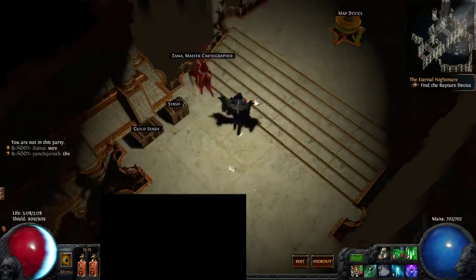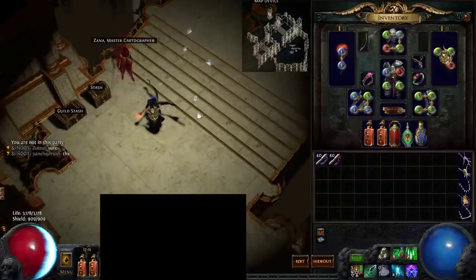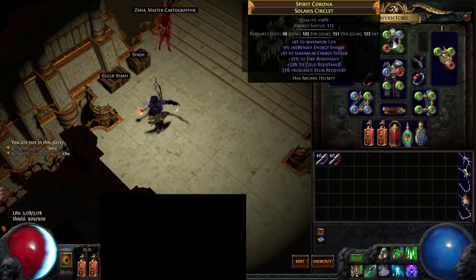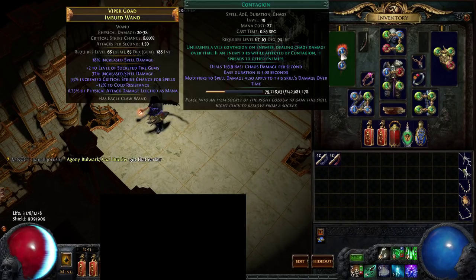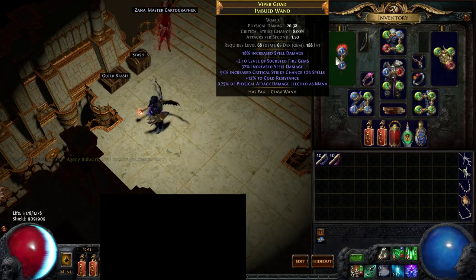Alright, hello, this is my Bladefall Trapper. Take a look at the gear here. The wand is pretty generic — you get spell damage and good crit for spells. Another really good choice in your weapon swap is Divinarius, because it gives about the same stats: around 60% spell damage, 90% spell crit, plus the implicit crit from a dagger, along with some AoE, which is always nice for Bladefall.